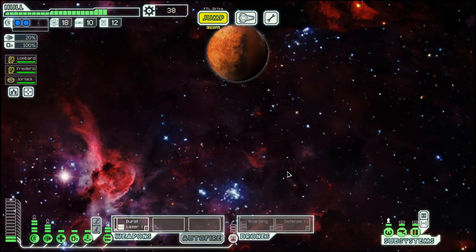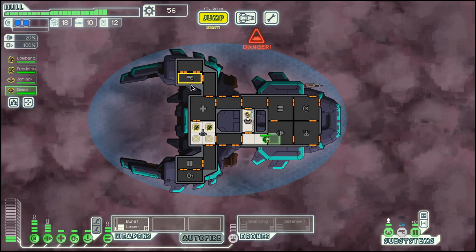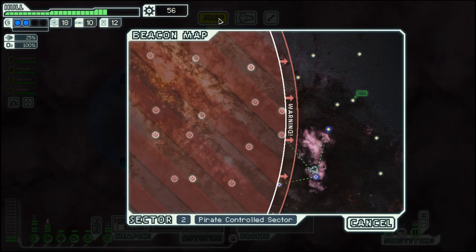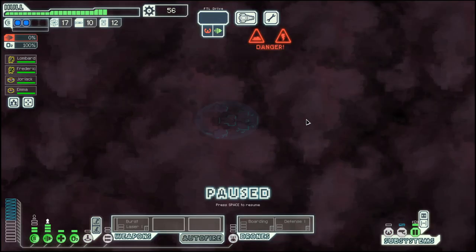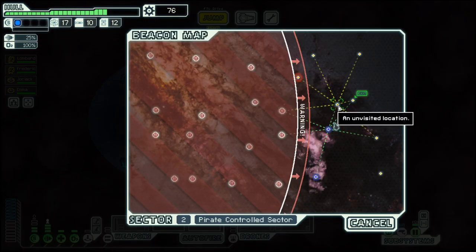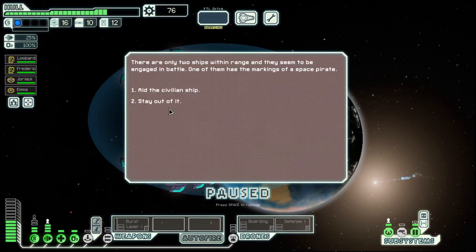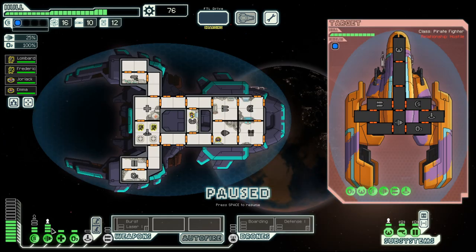Into the nebula. Jumps in a nebula reduce the speed the fleet can follow you, so you can basically make double nebula jumps. The downside is that inside a nebula your sensors won't work. And then of course there are ion storms which are not that nasty in events like this one, but they can be devastating if you have to do combat.